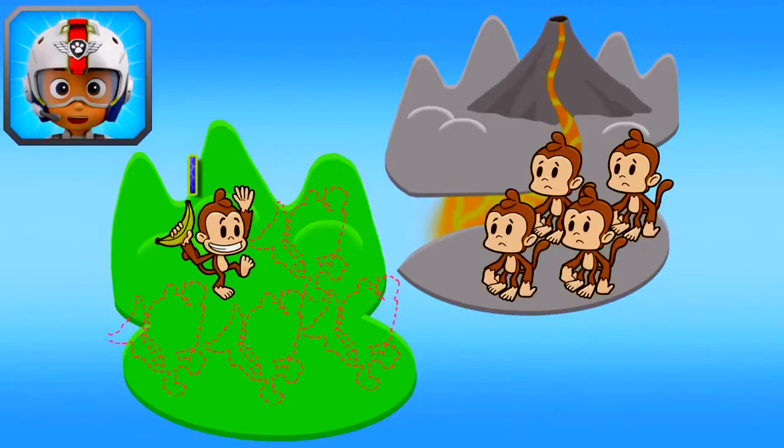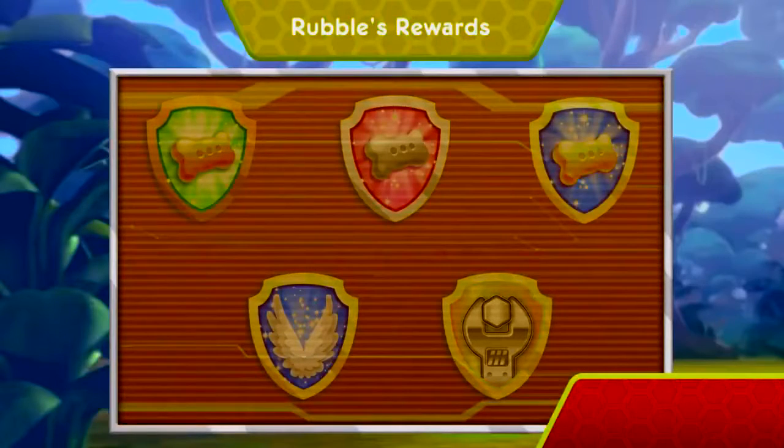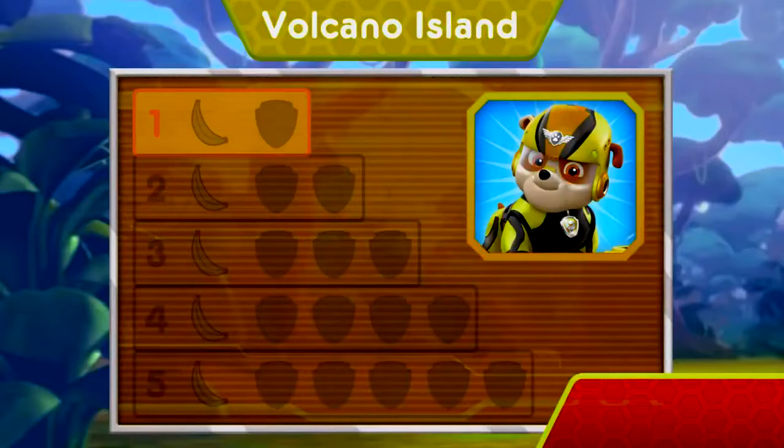Keep flying to find them all, and help Marshall lure the monkeys away from the volcano! Nice flying! You earned a new reward! You earned the 50 pup treats badge! You earned the 100 pup treats badge! You earned a new badge! We found the speed boost! You found the banana! You've unlocked the next level!